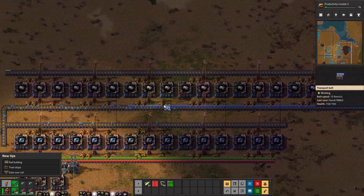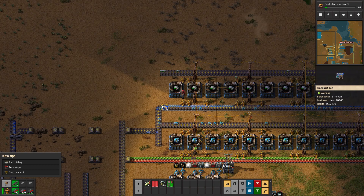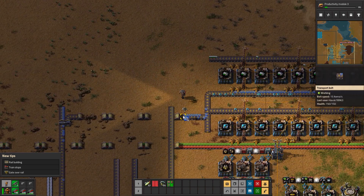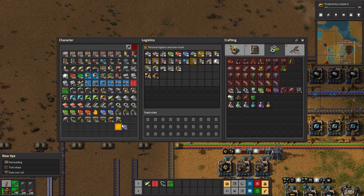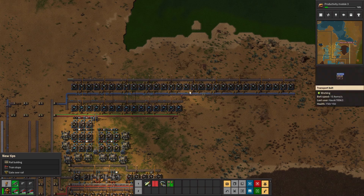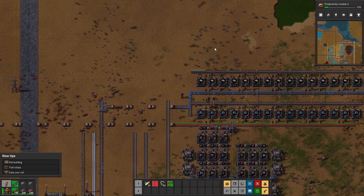That looks nice. We're getting a good flow of resources in. I did pick up quite a few of these when I picked up that line, so I'll just drop them down here. Now we're making rocket control units - what a massive line of assemblies made so simple and easy with our robots.